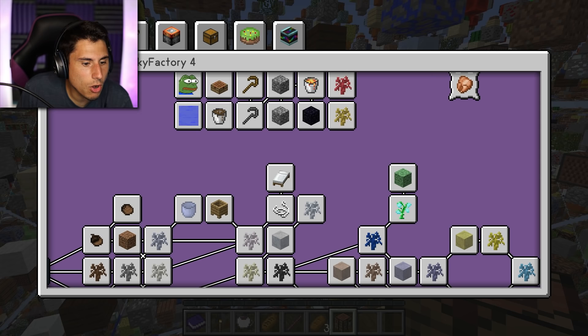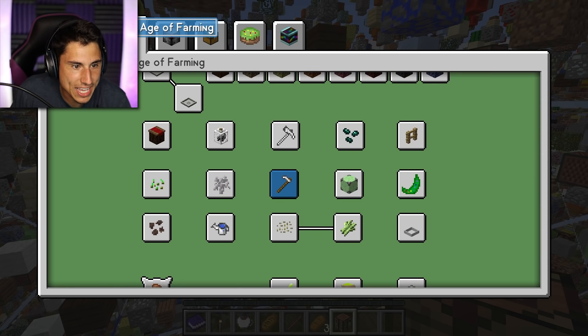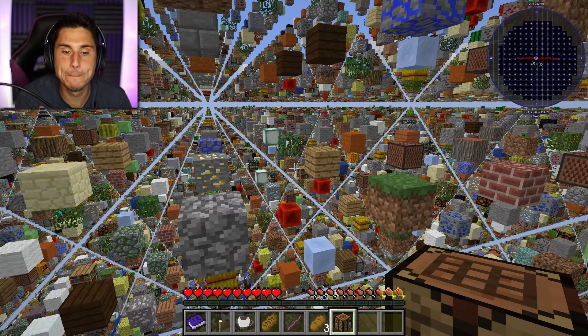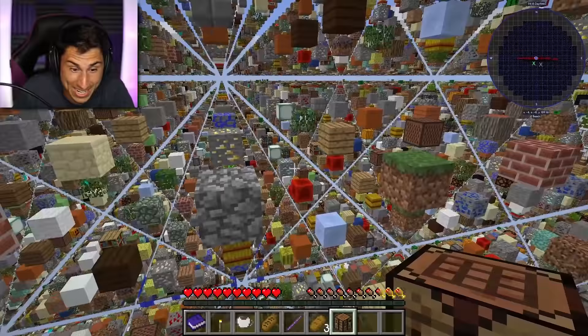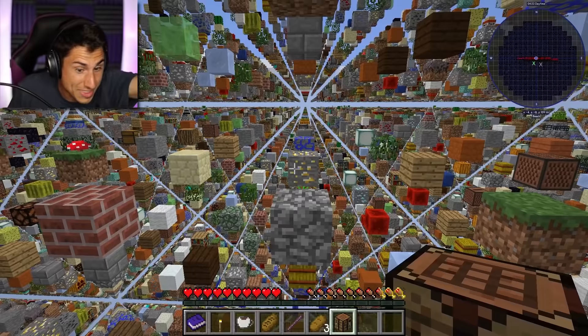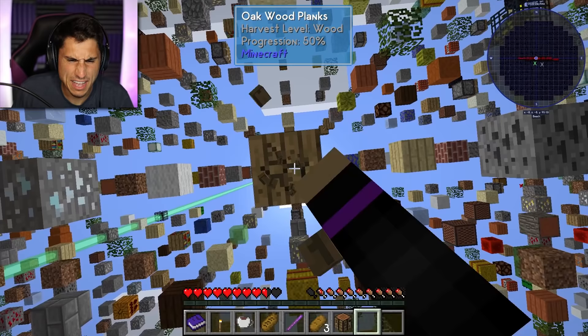Advancements? There are advancements. So this is in the Sky Factory mod — it's kind of like a little mod inside of a mod. I did not know there were achievements and stuff like that. We're gonna come back to this later. For now, I want to just make a tool. Maybe I can make a pickaxe so I can start mining the cobblestone, and then maybe I can make a cobblestone pickaxe so I can start mining the gold and the iron. Let me know in the comments — is it possible that I could even make a base in this game? I found a plank of wood up here.